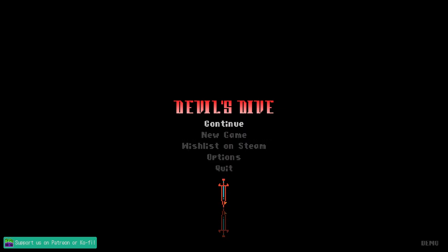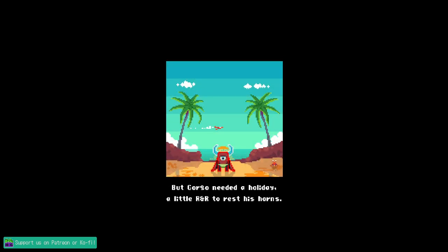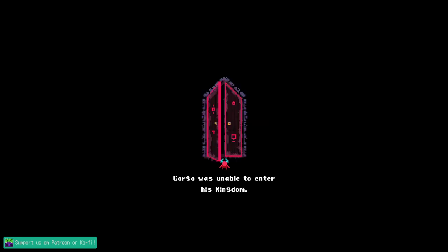Alright, let's check out this Devil's Dive demo — starting a brand new game. I've been following this developer for a long time on Twitter and various other social media platforms. They're always doing really amazing pixel art, and I actually didn't even know they were working on games. When I saw they were working on Devil's Dive, it looks very inspired by Downwell, although it's more of a twin stick shooter — definitely heavily inspired by that.